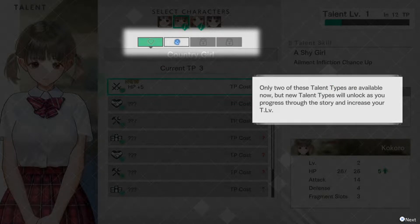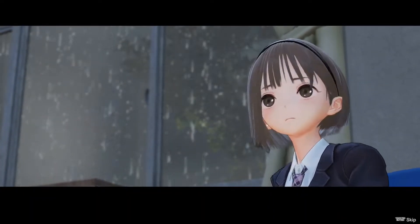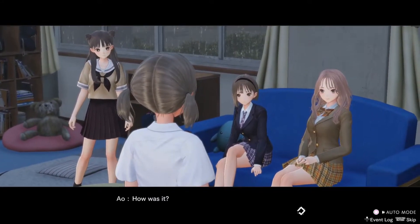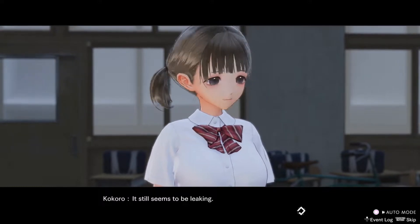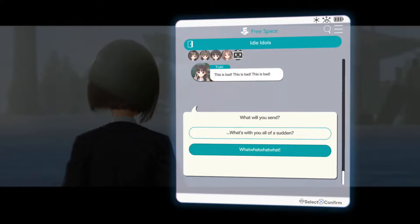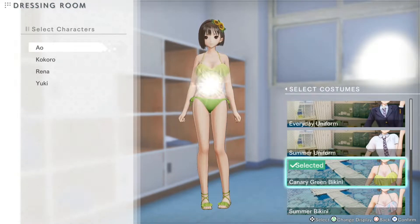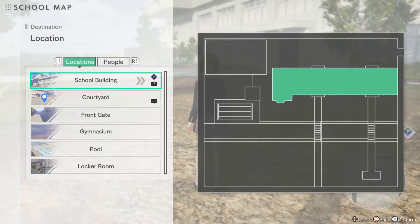Another way to earn talent points is to go on what the game calls dates with other characters. These aren't really supposed to be romantic dates, but rather hanging out with friends and getting to know them better. As you strengthen the bonds between the main character and the others, they'll gain TP for you to spend on talents and also unlock the other talent types. There's also a smartphone you can use to talk to other characters and accept their requests, as well as a locker room where you can change the character's clothes, and a map function that allows you to fast travel around the school.